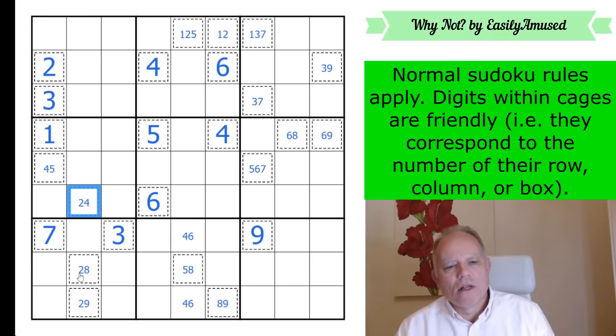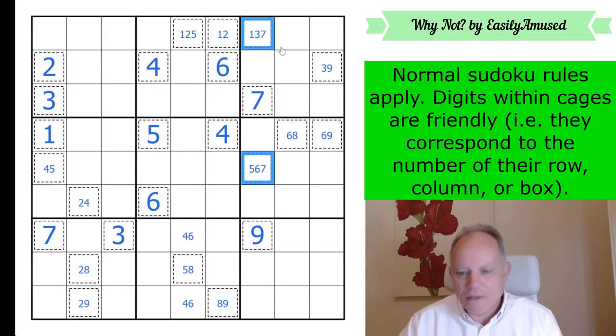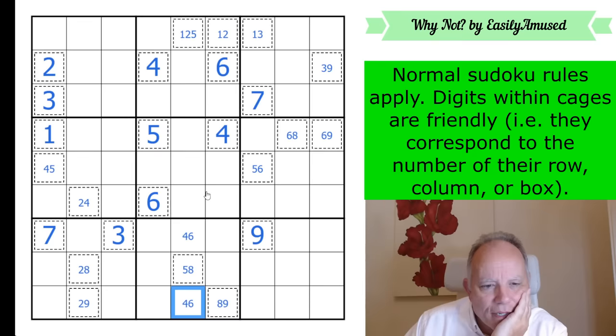If that were a two, this would be an eight-nine pair, which would resolve both of these — and I think that's possible. If that's a two and that's an eight-nine pair, these two have to be part of a four-five-six triple, so it works. But I'm trying to work out how to use that elsewhere and failing. I don't know — we're going to have to find something else. Those fours and sixes aren't going to contribute.